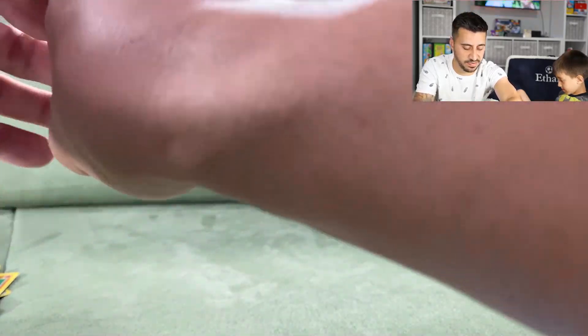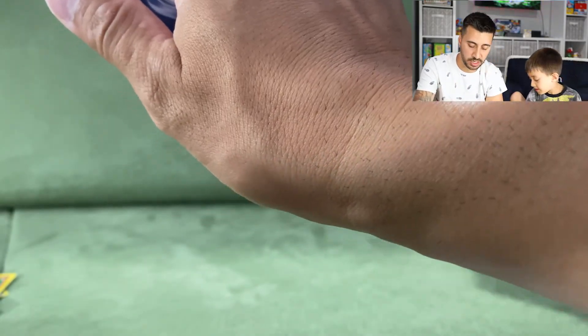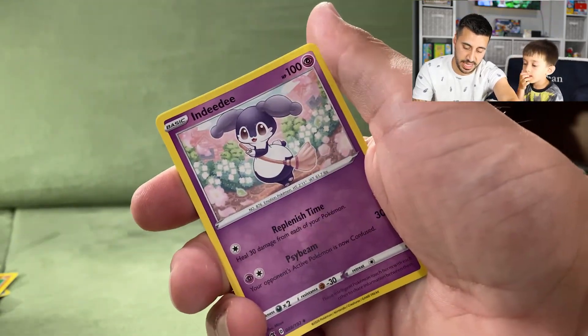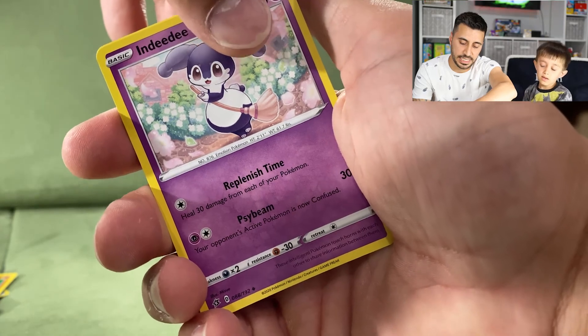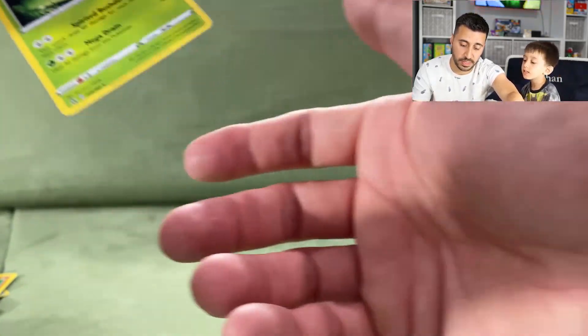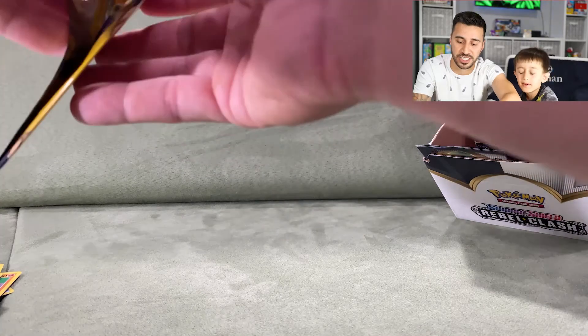Next pack: a Wingull, an Indeedee, and a non-holographic Ludicolo. Ethan notes that Ludicolo is called 'Loma Lilo' in Portuguese, which is apparently a fun fact about the Pokemon.